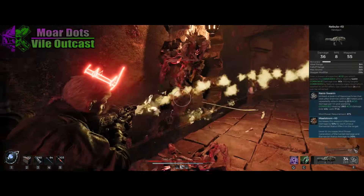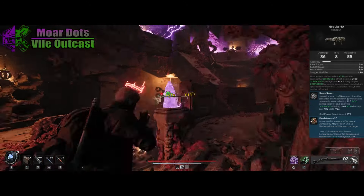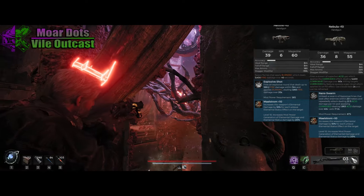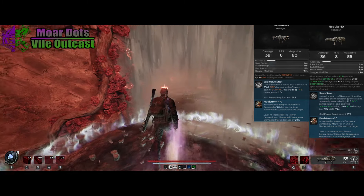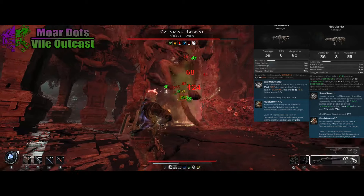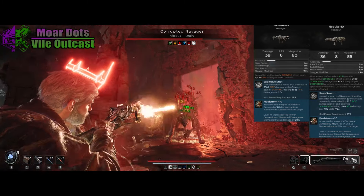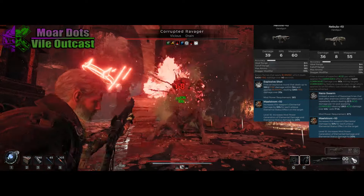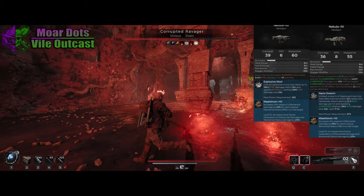The handgun we're using is Nebula, because this weapon now provides us with two dots — both from the standard fire and the mod. You can also use the Hellfire, which got changed in the last hotfix to be all fire damage, so the fire primary shot applies a dot and the explosive shot, now fire, applies a burn as well. This is kind of bugged at the moment — the impact of the explosive shot is doing about a third of the damage it should. When that gets fixed it'll be a great option, since fire dots are generally stronger than Nebula's Corrosive Dots. But right now Nebula's mod is doing significantly more damage with its Corrosive Dot, so it is technically stronger.